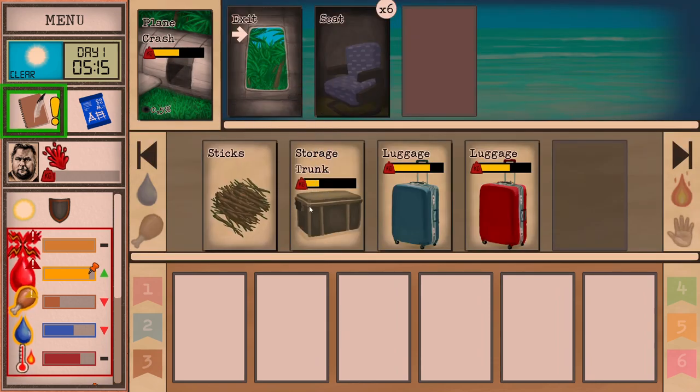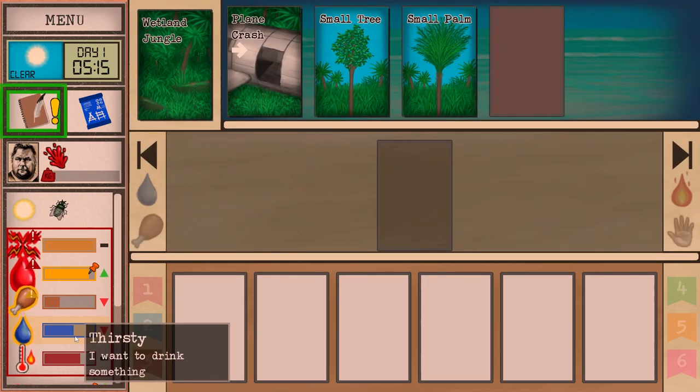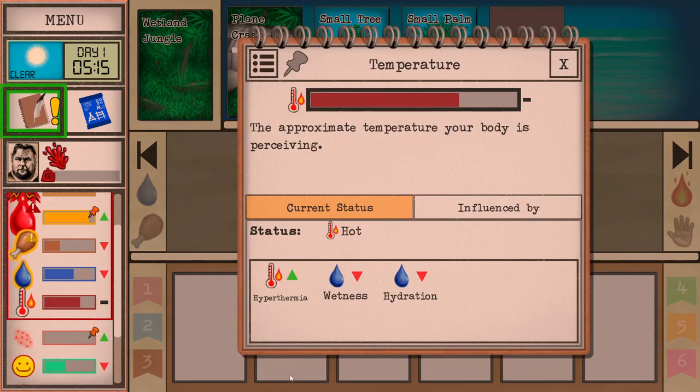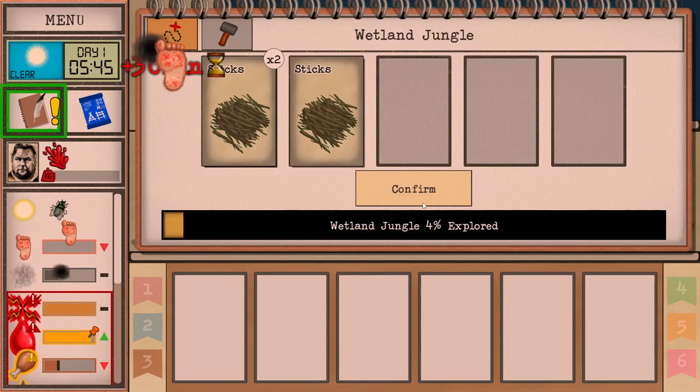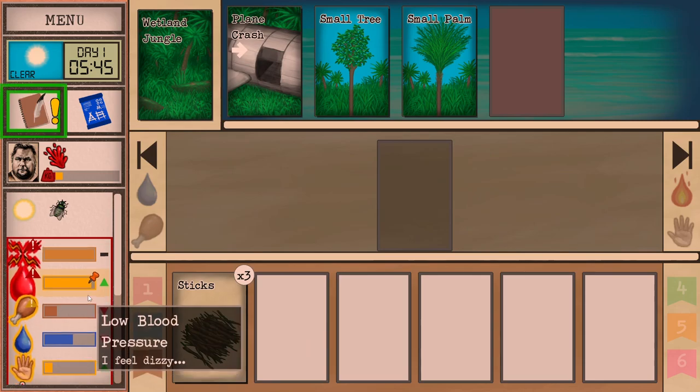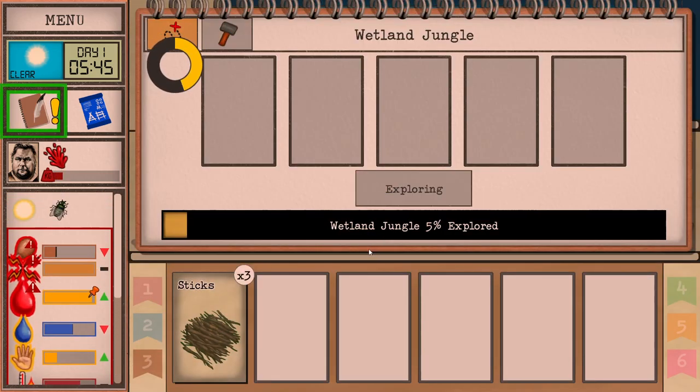Let's put that in there and keep everything nice in the luggage so the monkeys can't grab it. Go outside. We are hot but we can't do much about that. Let's find some water and stuff. Keep an eye out on your bug bites bar as you explore — don't overdo it, kind of important.